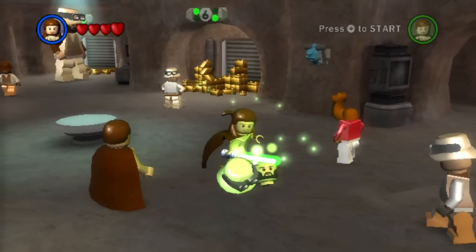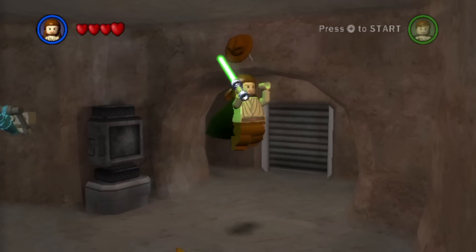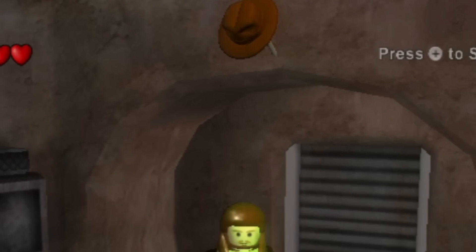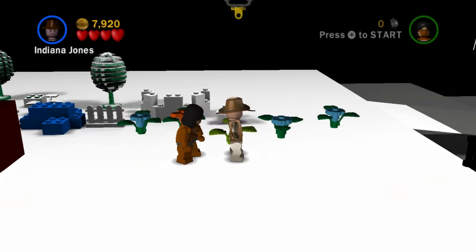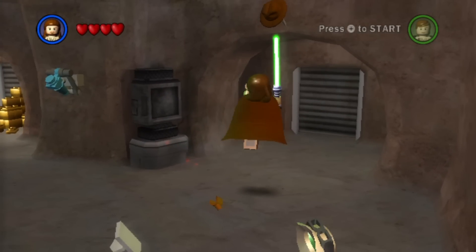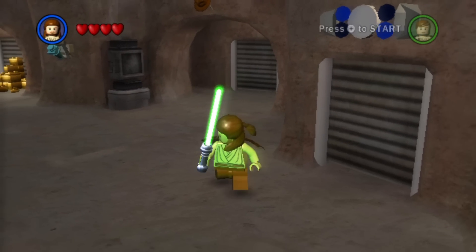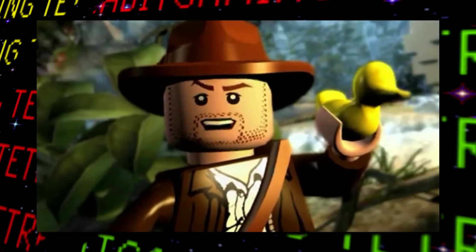But probably the most interesting difference in this early stage is the existence of a hat hanging above the entrance to a door — the iconic one belonging to none other than Indiana Jones. Although Indy did end up being an unlockable character in The Complete Saga, this hat suggests that this might have once been planned as the entrance to a bonus preview level of LEGO Indiana Jones, the next LEGO game to be released after this one.